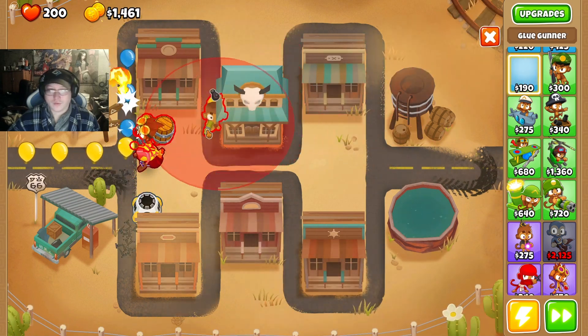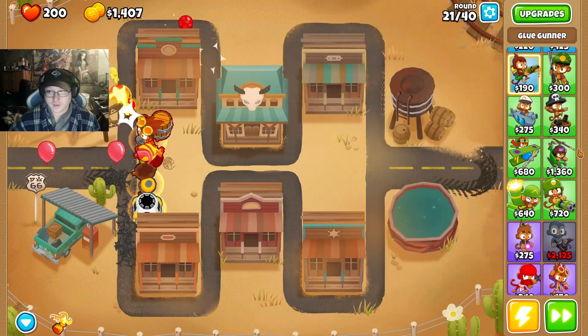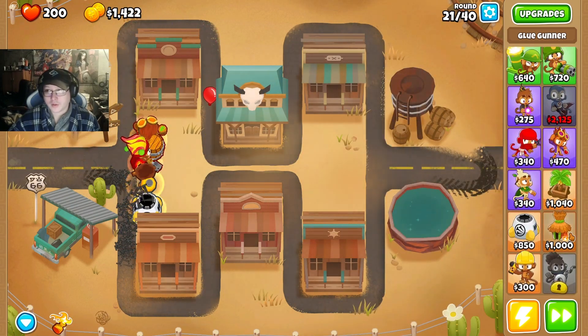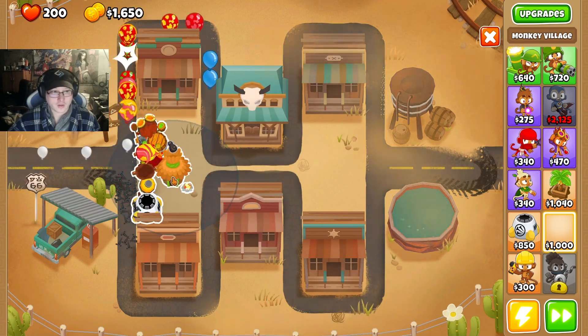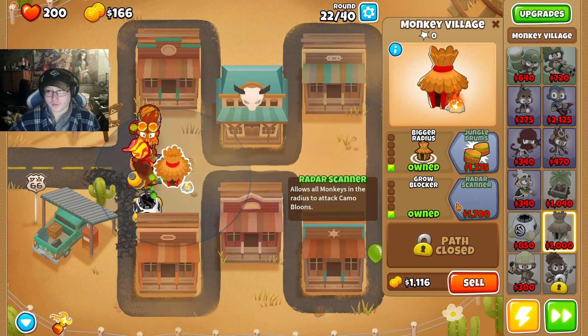Alright, next step — blue gunner right down. Then we're going to take the village and place it right here on the back. Here we go — bigger radius and grow blocker.